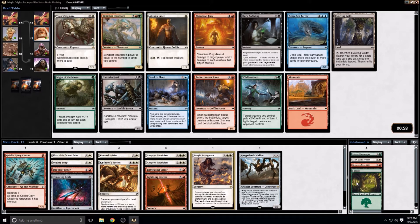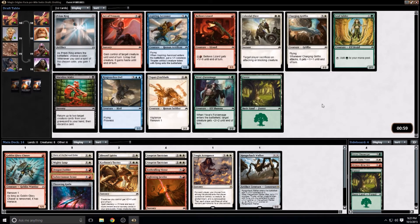I don't like the Vryn Wingmare at all. If it was a 2/2 for three with this ability I might like it, but at best I think it's a sideboard card. The Jailer I think is just one mana too expensive for its ability. So I think here we probably take the Scout out — we're headed towards a pretty aggressive deck anyway, and the Tobin Freeblade fits perfectly in that shell.